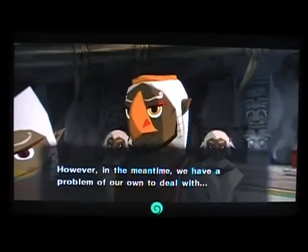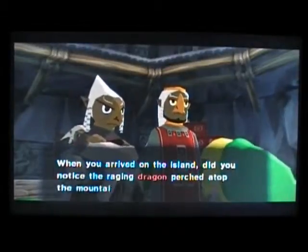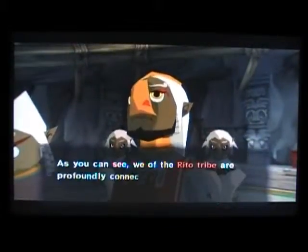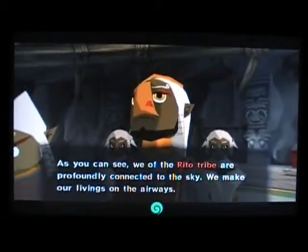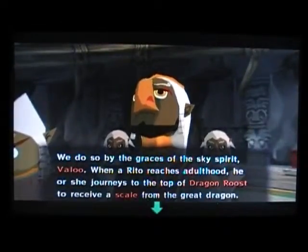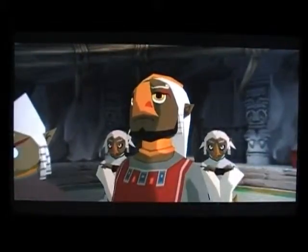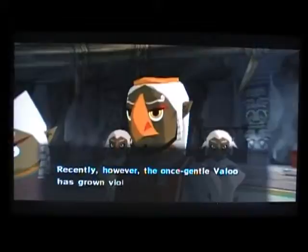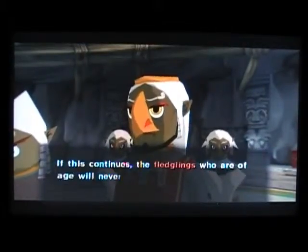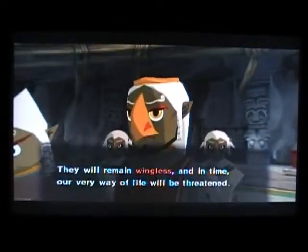However, in the meantime, we have a problem of our own to deal with. When you arrived on the island, did you notice the raging dragon perched atop the mountain? Well, I didn't see him raging, but I did notice a dragon. We of the Rito tribe are profoundly connected to the sky — we make our livings on the airways, by the graces of the sky spirit Valoo. When a Rito reaches adulthood, he or she journeys to the top of Dragon Roost to receive a scale from the great dragon. It is this scale that enables the Rito to grow his or her wings. Recently, however, the once gentle Valoo has grown violent and unpredictable. Sadly, we can no longer approach him.